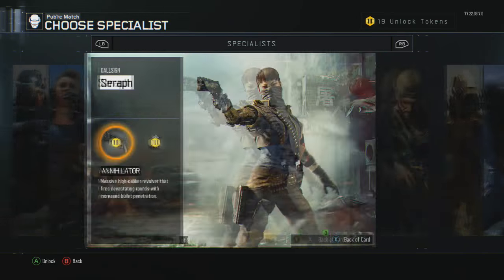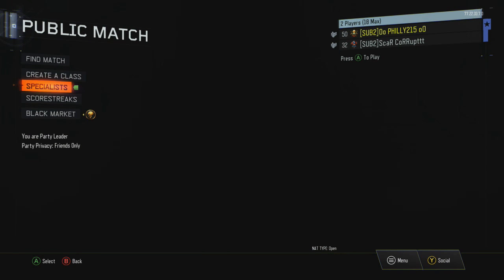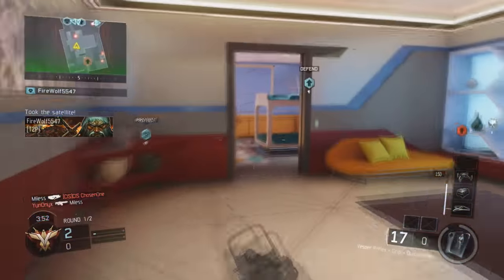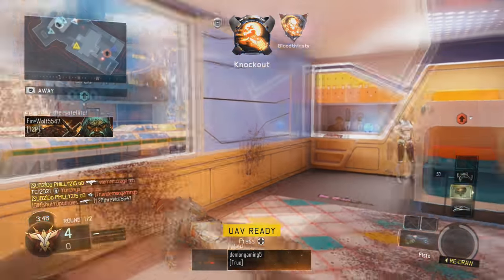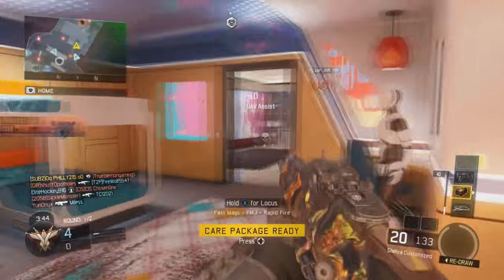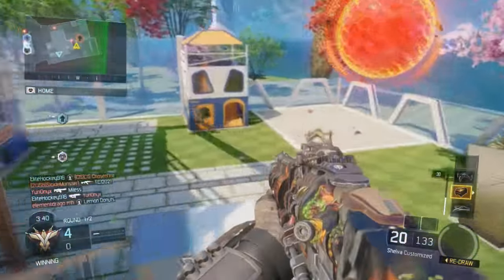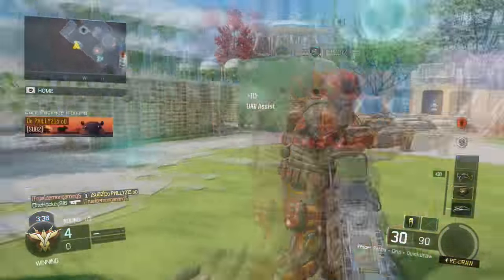Now using your main account, you want to put on the gambler specialist. This is only going to work with the gambler specialist. So this is where it's going to get really confusing and kind of hard to explain. When you go into a game with the gambler specialist, you need to unlock your specialist and have it fully charged. Now once your specialist is fully charged, the last person that you ended up killing is going to be what determines what you pull out using this glitch.